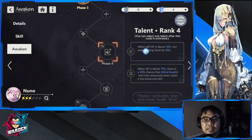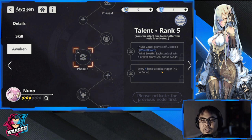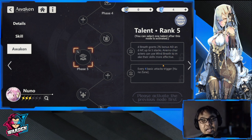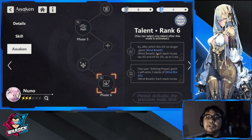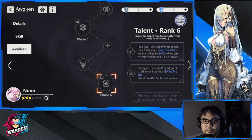The next node also pertains to Wind Breath — great for wind or animal teams. If not, the upper path reads: when self HP is above 70 percent, increase healing done by 20 percent, which is nice. The final upper node in this phase relates to Wind Breath again, and on an animal team it reduces the Nuno Zone trigger from every six basic attacks to every four — roughly a 40 percent discount — triggering healing faster.